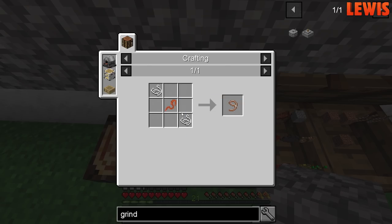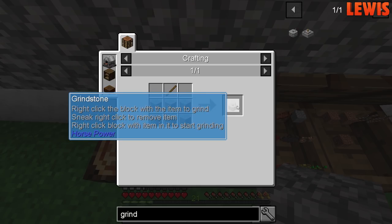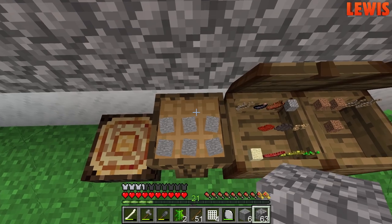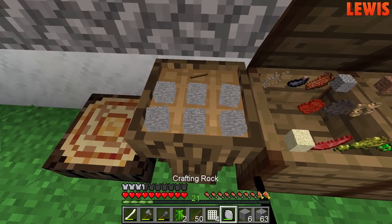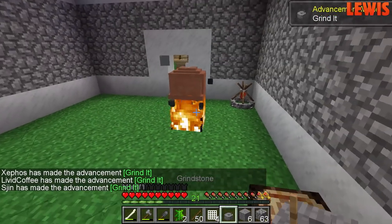Did you make some leads in the end? No, I needed leather — oh, you need leather cordage. I've got a wolf pelt, there must be a dead wolf here. So what can we grind up in the grindstone? We need to make resin for the leather, so that's one thing we need to grind up. That needs the grindstone.